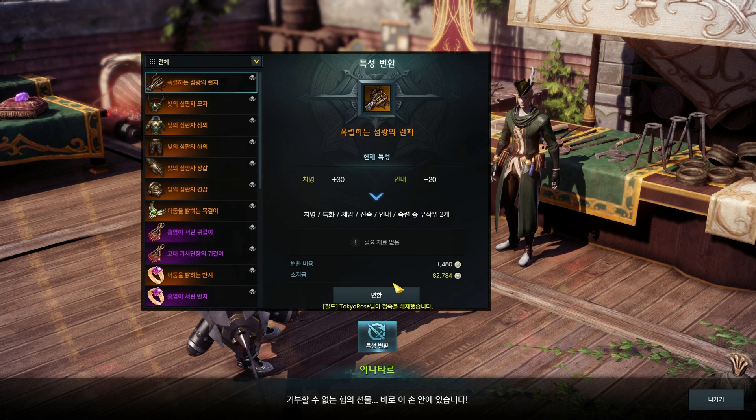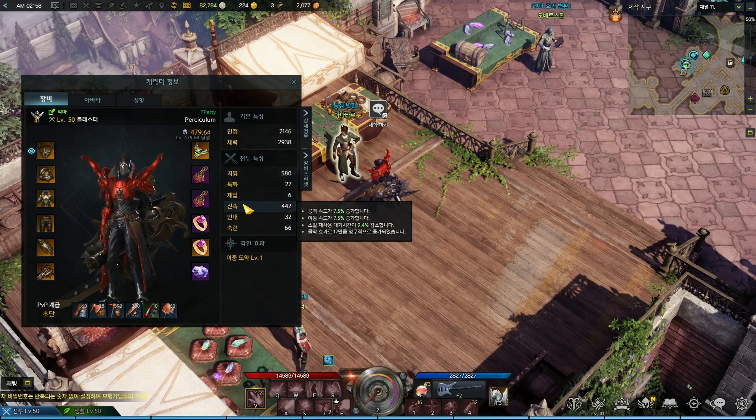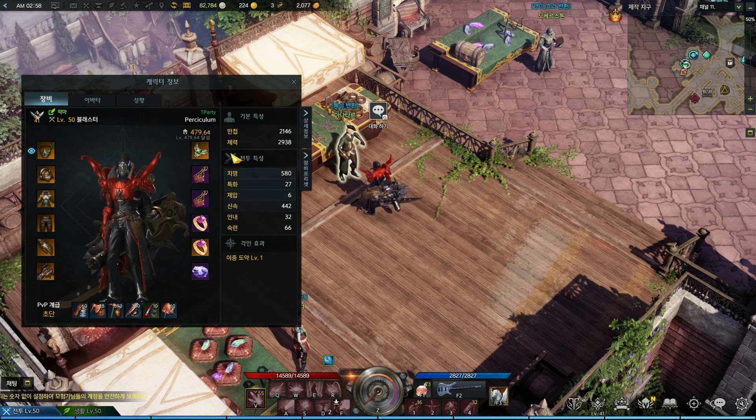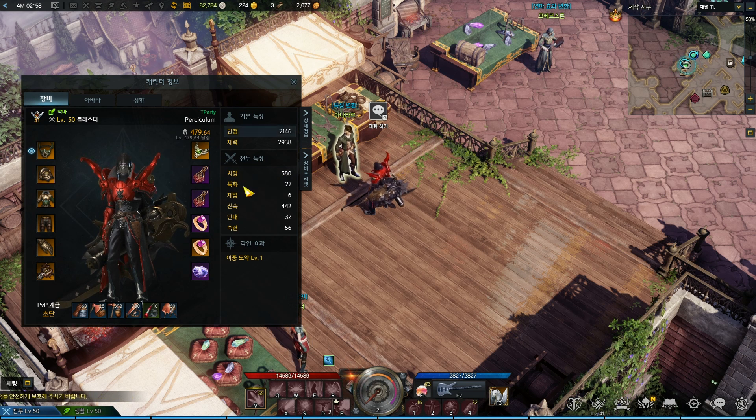Depending on how lucky you are, maybe you won't need that much shilling at all. I focused on the critical substat and agility, but this isn't the case for all classes — if you have a different class, you have to focus on the substats which you need for your class.